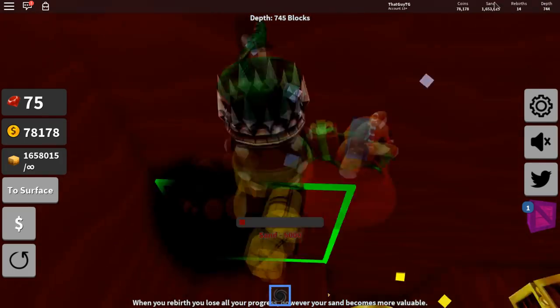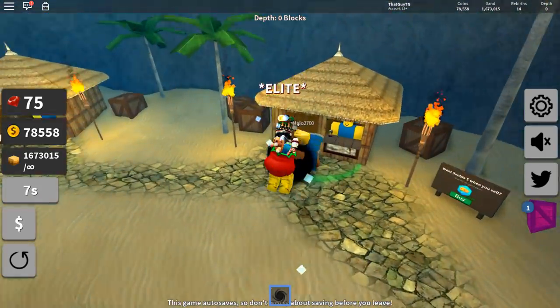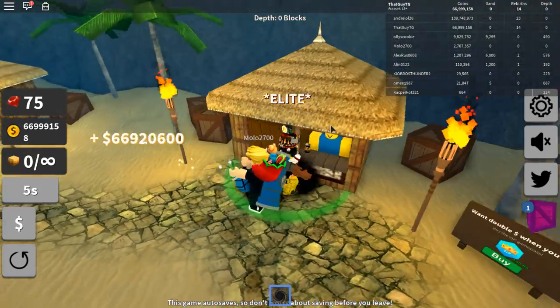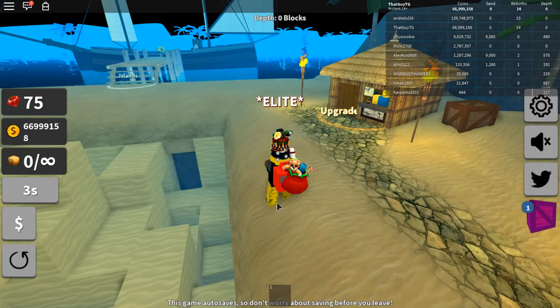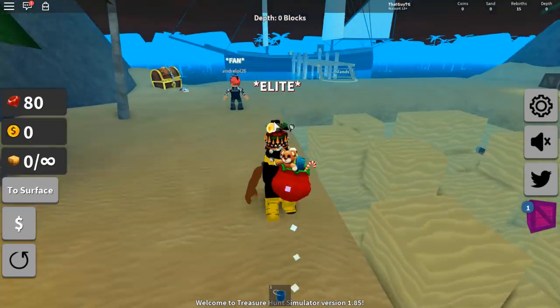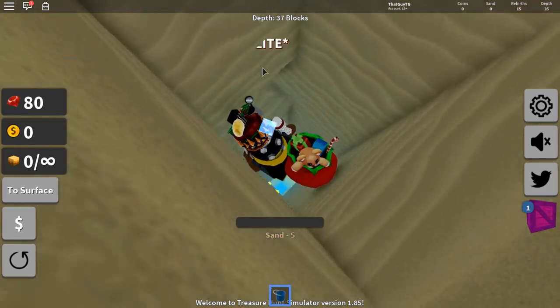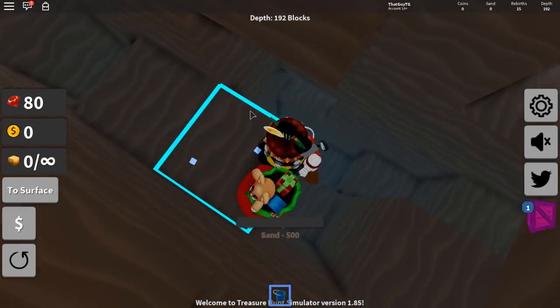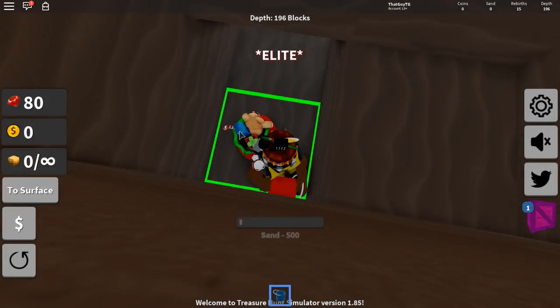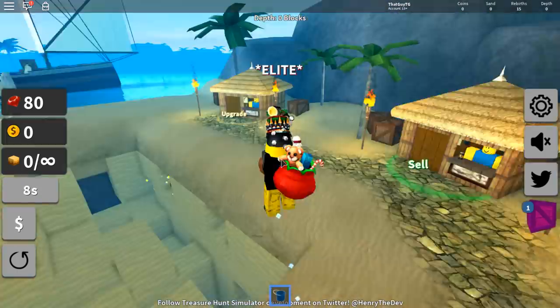It feels really good to be back on Treasure Hunt Simulator. We've got the infinity backpack and the black hole — we are literally killing it. We've got 1.6 million sand, let's sell that and see how much we get and see if we can rebirth. We're going for 15 rebirths. We can rebirth right now — 15 rebirths! We get five rubies per rebirth, so we could actually save up for a sacred crate.